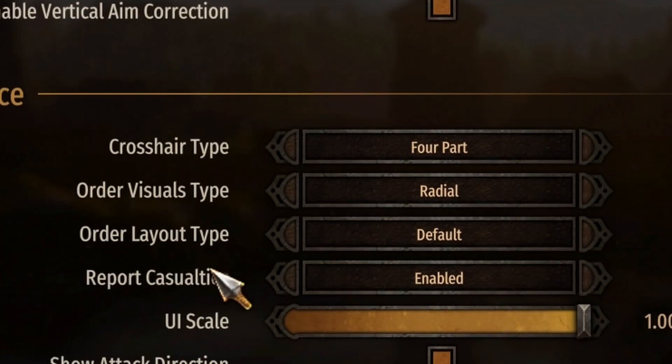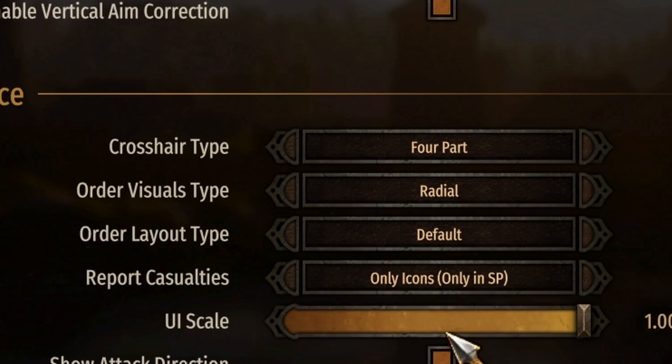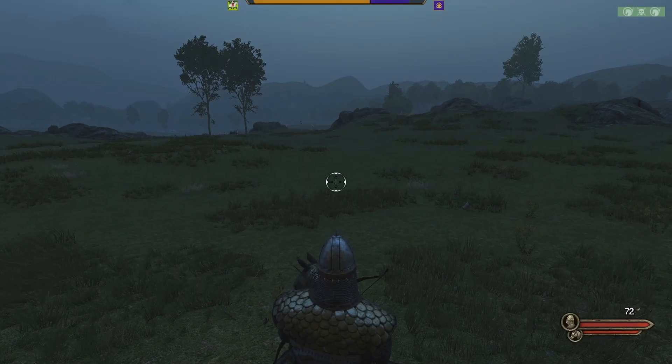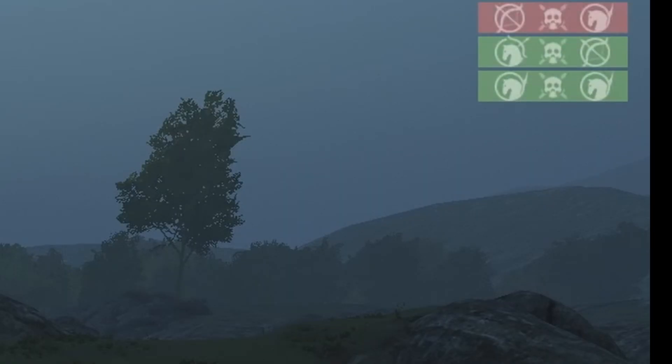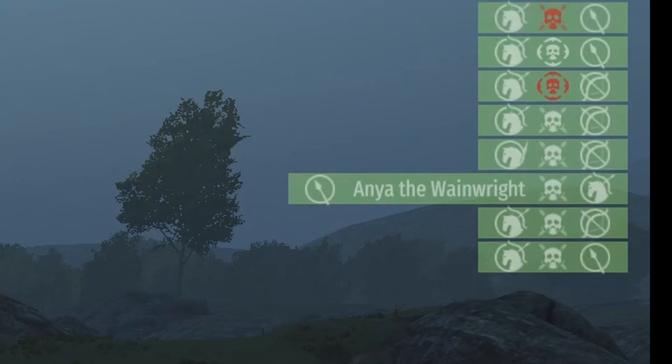Scroll down and you will see report casualties. You could turn it off so it doesn't show at all, but what you could do is hit the only icons button. Once you do that, you will then see that it only shows the icons, but some big ones do appear.